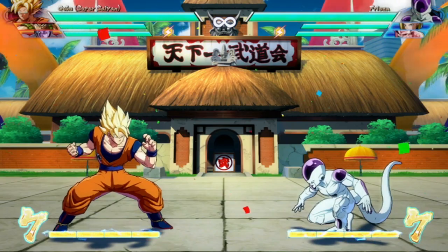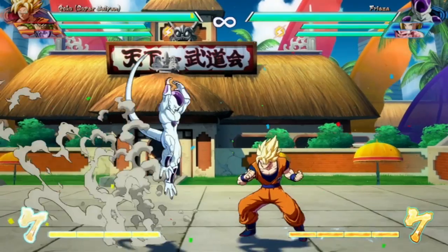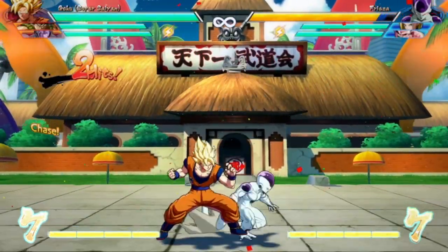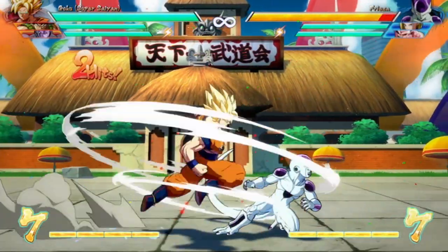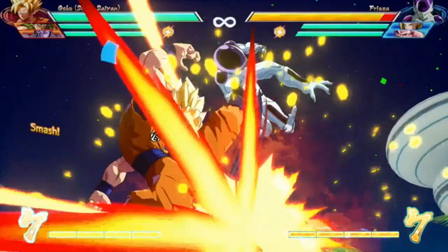First off, by smash attack I'm referring to any move that has the launch property and then the automatic super dash follow-up. Most characters have three to four different smash attacks: your standing heavy, your crouching heavy — 5H and 2H — the last hit of the light auto combo, and jumping down heavy.